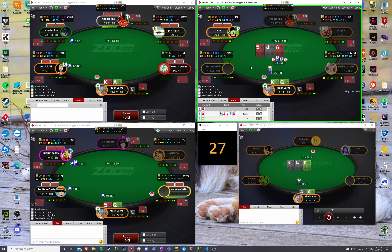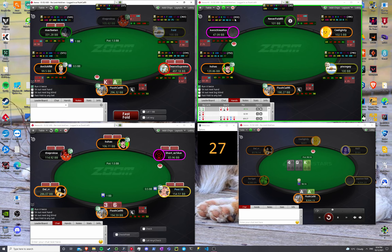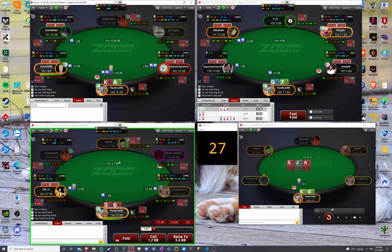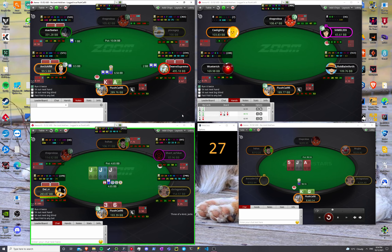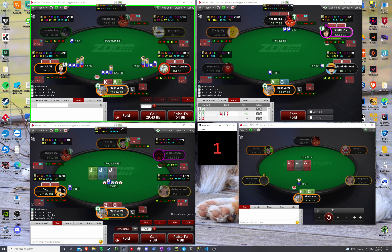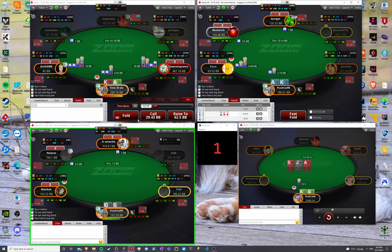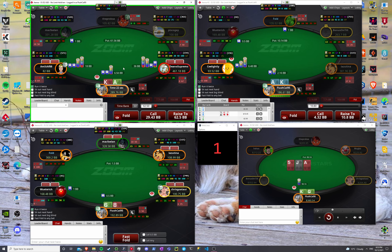Just going to keep checking jack-ten and gonna be check-deciding whatever. This hand's not going to bet all that often, but on a 27 I think I will, using a large size on this texture. King-queen's our worst straight draw to bet on the flop. We get cold four-bet, but I think this hand mostly wants to just call. We will have some jams and on a 1 we'll jam. On a 1 I weirdly think this bluffs — I think this is somehow a bluff. I think when I roll a 1, I six-bet bluff this hand.